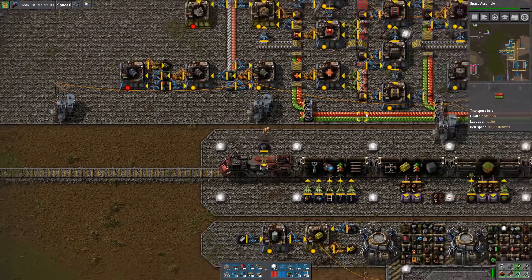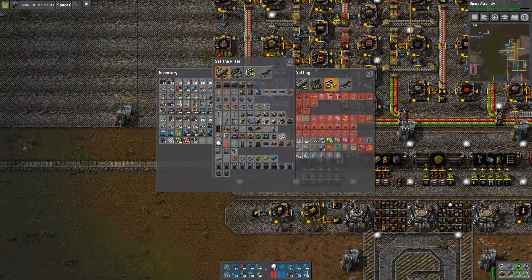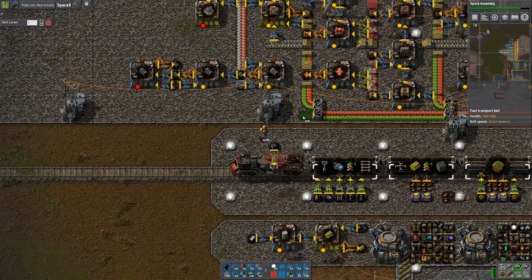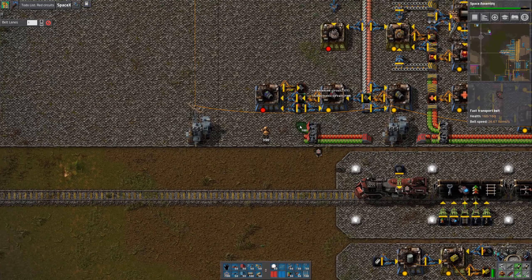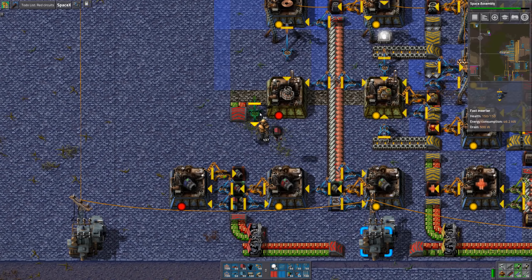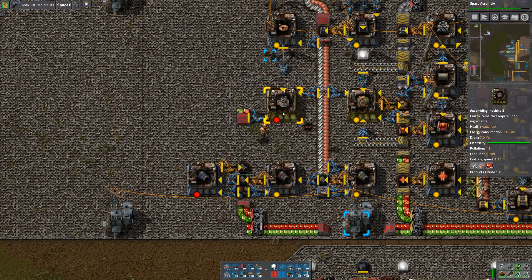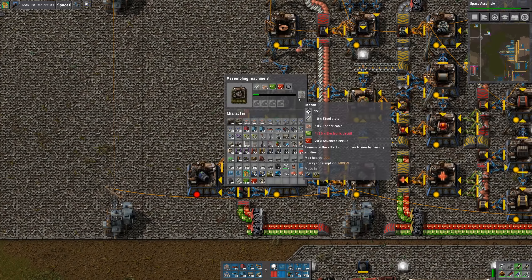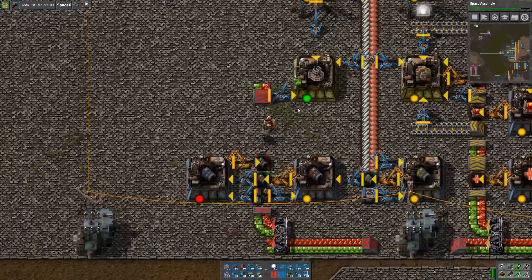This is where I would want to have some yellow belts, which I'm no longer carrying with me — so we'll just upgrade it to red. We're going to need to do 40 every 15 seconds, so I think a fast inserter will be enough to take care of that and not slow it down at all.